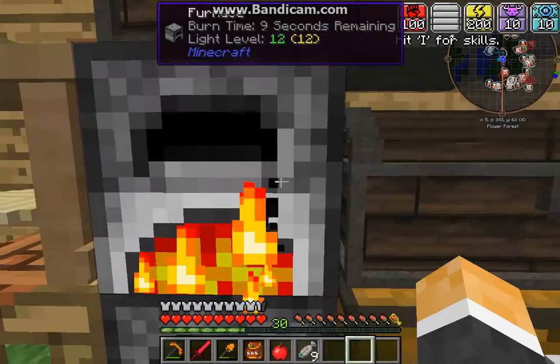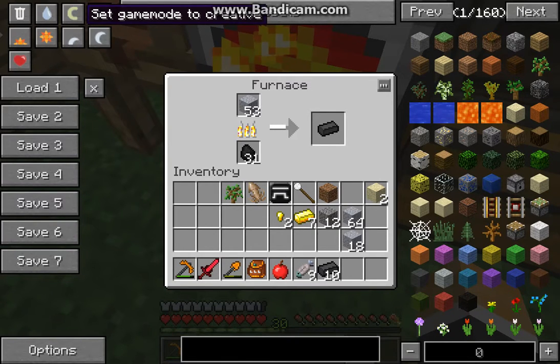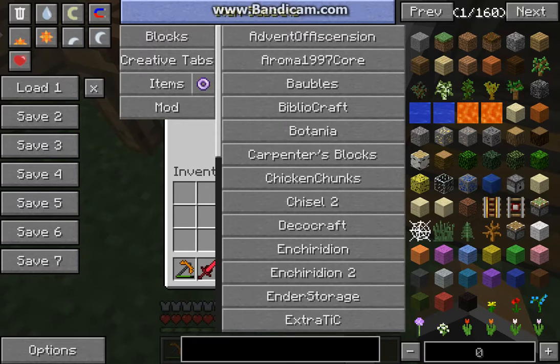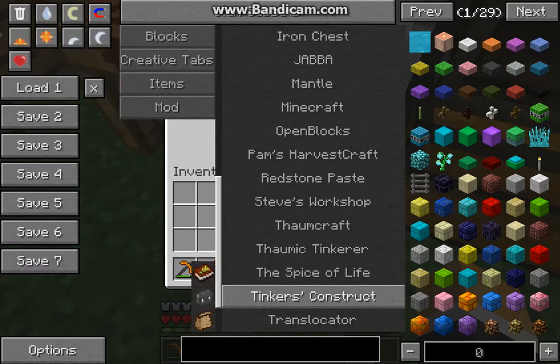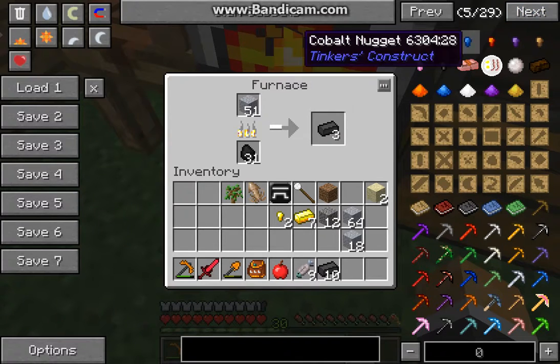So now I have the gold and the Tinker's Construct — hold on. This mod did have books, did it not? It did.